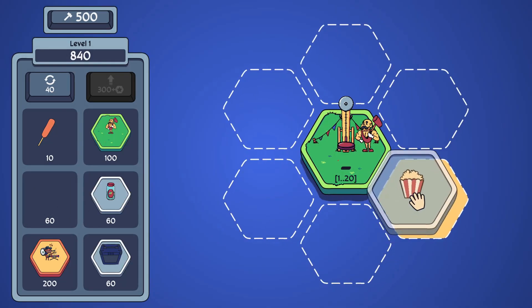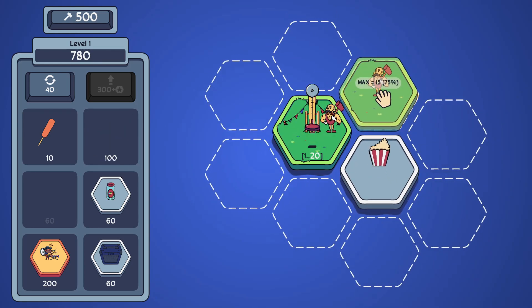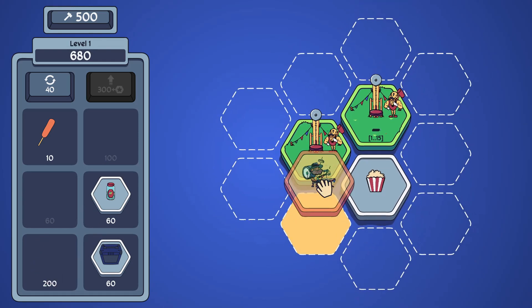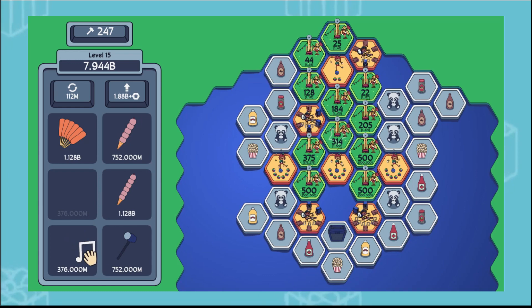The popcorn tile will increase the benefit gained from adjacent strikers being placed. Without the popcorn tile, new strikers will inherit half the benefits from the first striker, but with it, new strikers receive 75%. Players will need to weigh the choice of buying new tiles and upgrading existing ones with the food tiles. If you have ideas for other upgrades, toss them in the comments as we are still expanding Hex Strikers to make it the best game it can be.